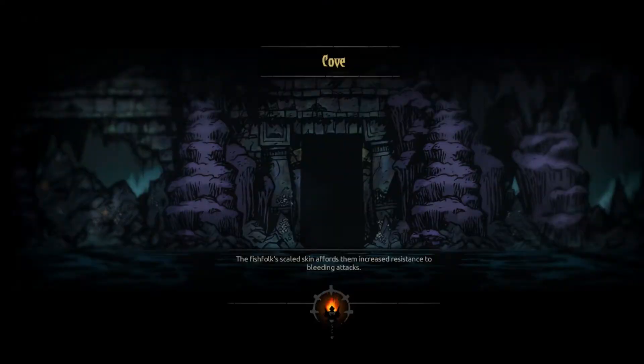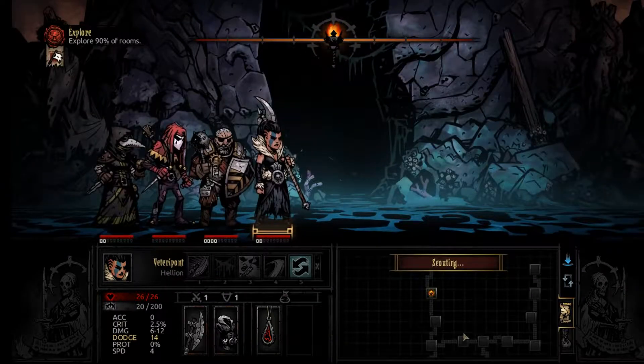What else do we need — medicinal herbs, that's right. We'll take one of these just in case, probably won't need it but you never know. We might find one of those curios to remove the negative quirks — permanently removes them, it's a little tentacle one, I forget the name of it. You need a holy water to activate it. Okay, we'll get going once it loads.